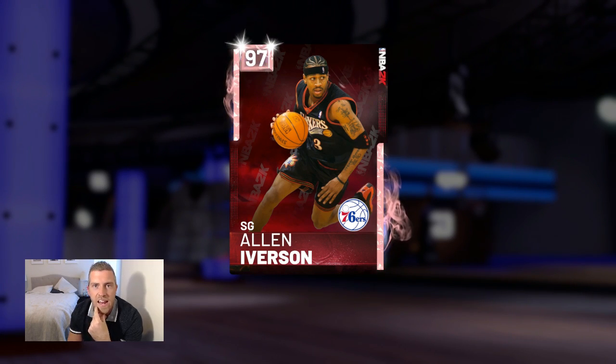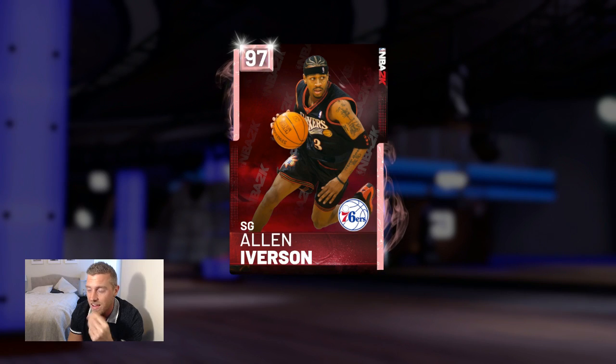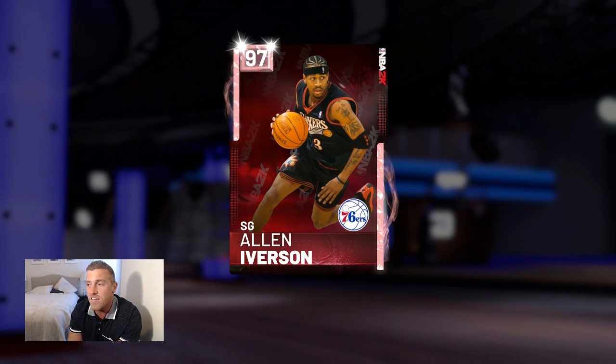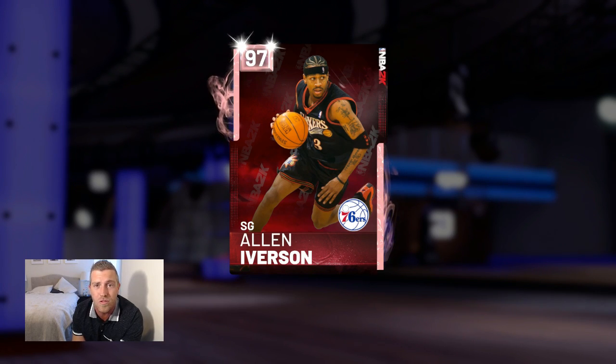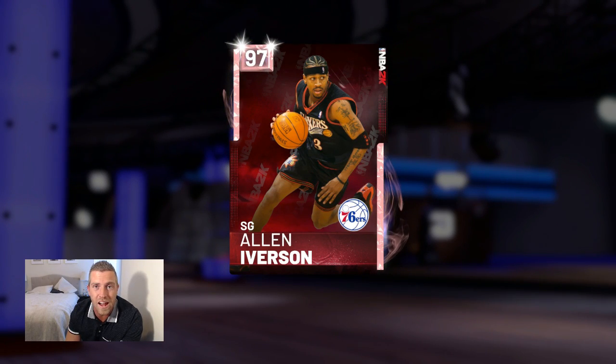On a one to ten, I'm gonna give this card a nine and a half. He's got really good stats and that 96 steal works very very well. I like his shot release, he's got a good three ball. He could have a couple more Hall of Fame badges but we're at the start of the year. As for price — this card is different this year because pink diamonds go into a set toward Galaxy Opal Chris Paul. It's probably not going to decrease much in value. I'd pick it up around 170 to 220.